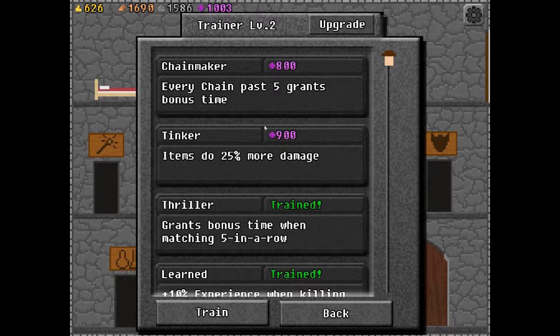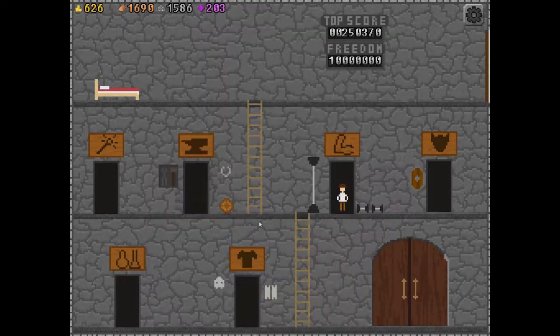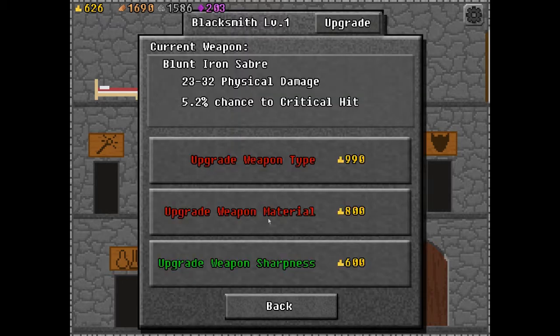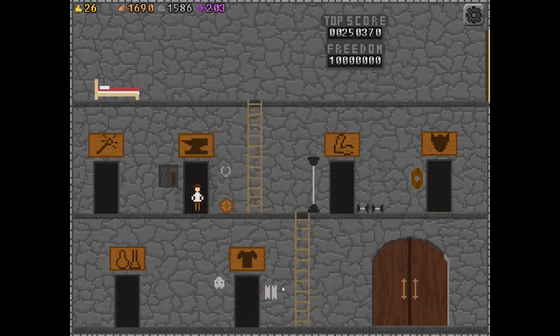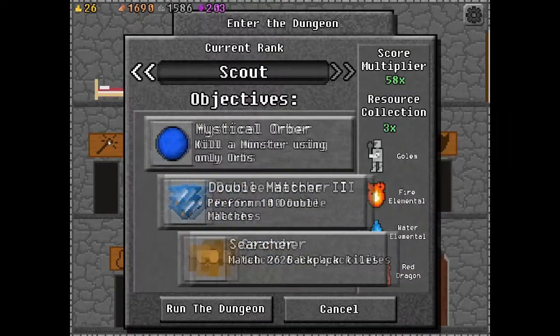I'm going to have to pick one of these two things. I got 626 gold — it's enough to upgrade my weapon sharpness, which I think is the crit. It went up slightly. So this is a game of incremental improvements to your character. There's your armor, there's your staff.